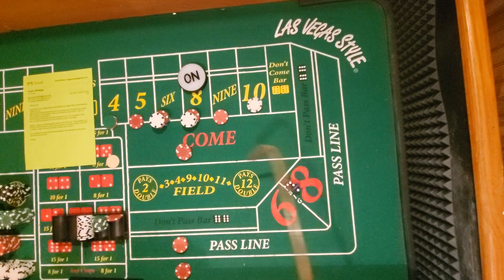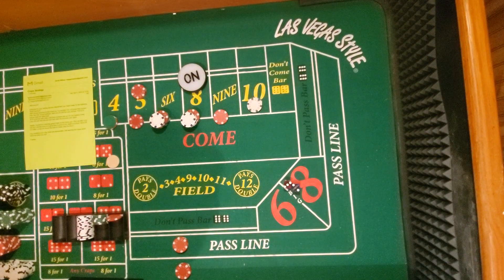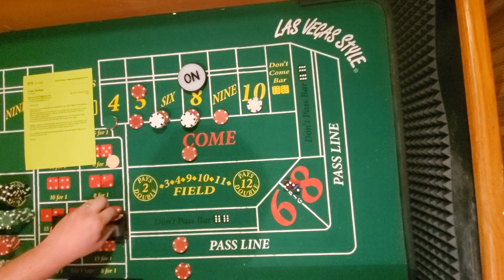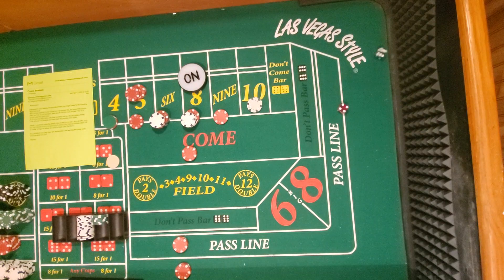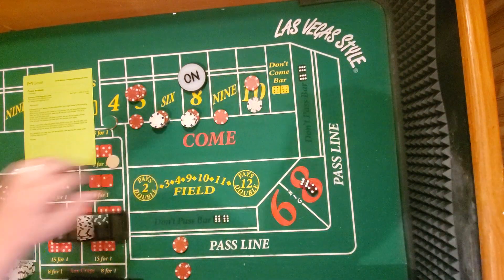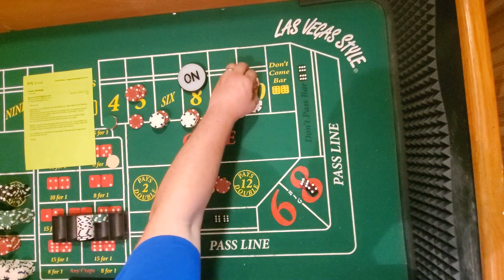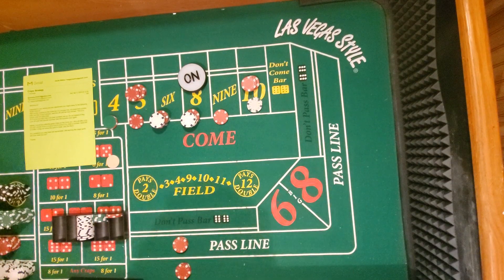Five — okay, we're still off on those place bets. Let's get some reds. And a ten, okay. Now we've got our three-point Molly running — we're just trying to hit some of these numbers now.